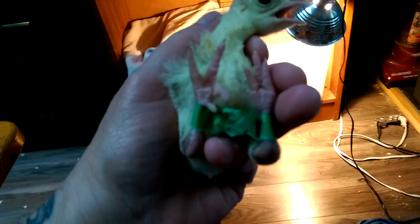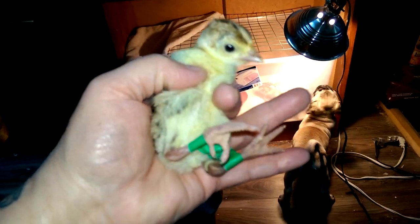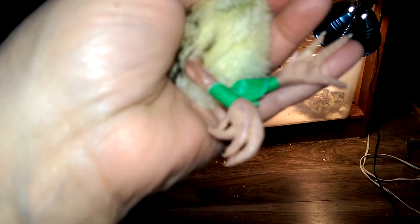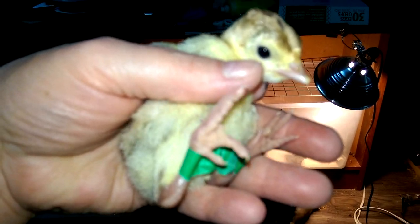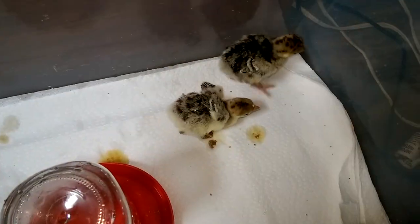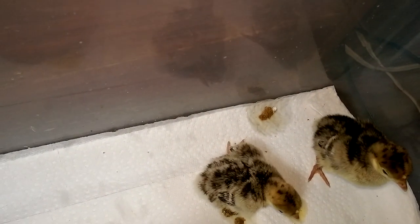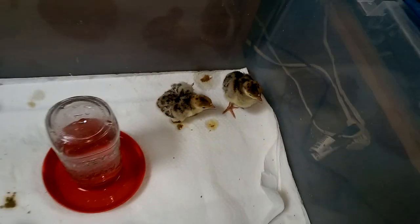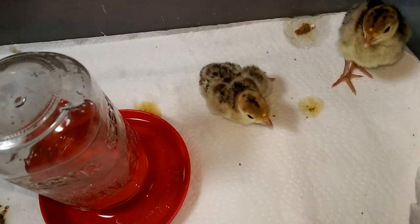This little guy is having some problems — he was the last one to hatch, delayed in the shell longer than the rest. He's a bit spraddled leg. What I've done is wrapped a piece of tape around each foot with a piece in between, and hopefully that will help him exercise the one leg he's not using because they'll have to work together. He's still a little wobbly but at least he's not just flopping on his side.